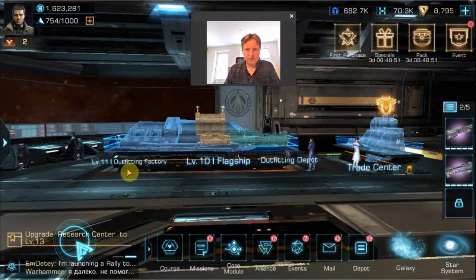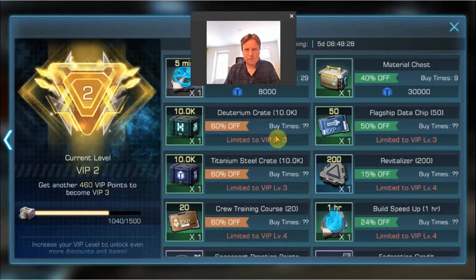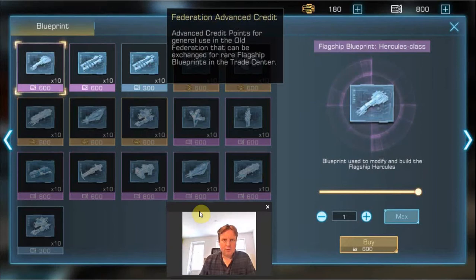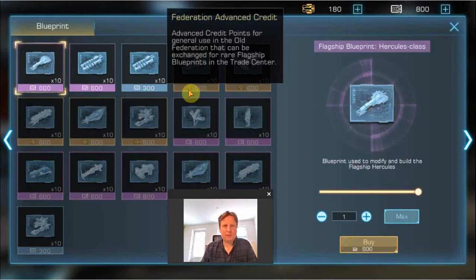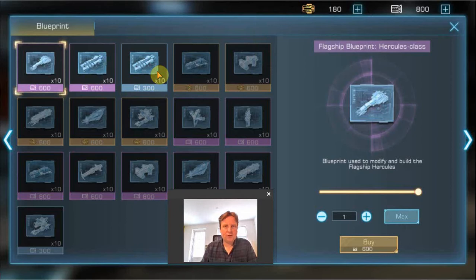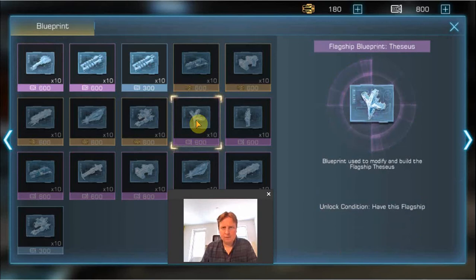The next thing to look at is the Trade Center. The flagship blueprint shop here is very interesting — you can also get flagship blueprints there. There are two different types of credits: Federation advanced credits are used for the legendary flagship blueprints, and regular Federation credits are used for the blue and purple blueprints. The difference compared to the campaign shop is that you can only buy blueprints of flagships you have already built.